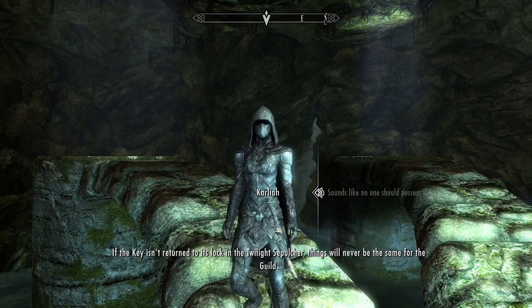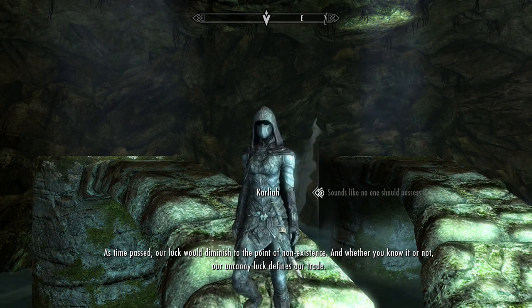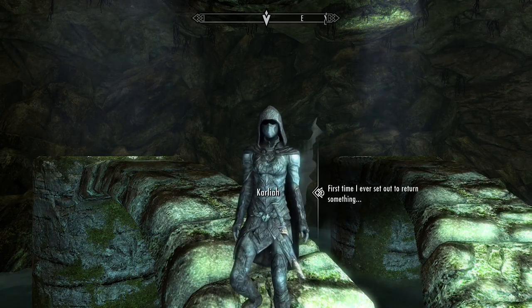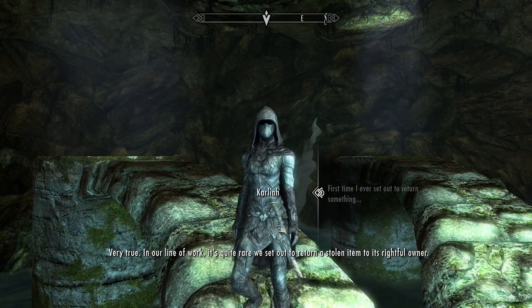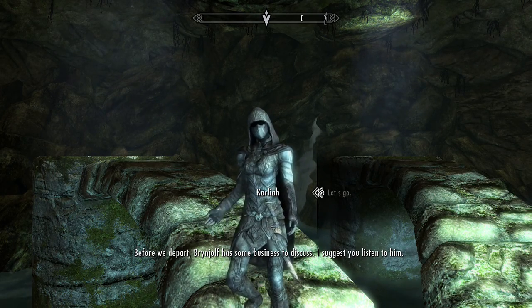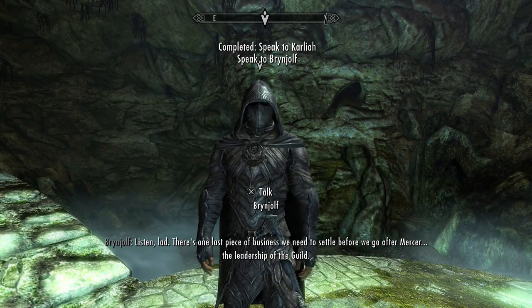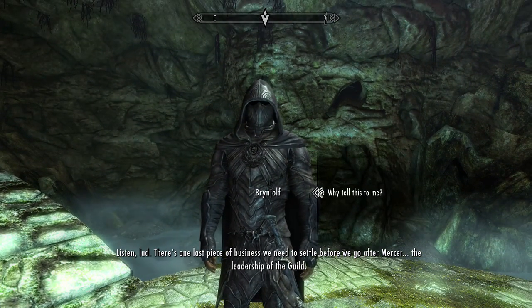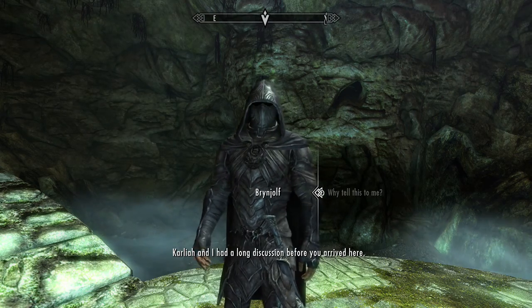If the key isn't returned to its lock in the Twilight Sepulchre, things will never be the same for the guild. As time passes, their luck would diminish to the point of non-existence, and their uncanny luck defines their trade. It's the first time ever set out to return something stolen to its rightful owner. Brynjolf says there's one last piece of business before going after Mercer: the leadership of the guild.